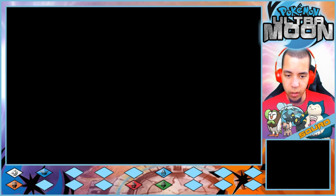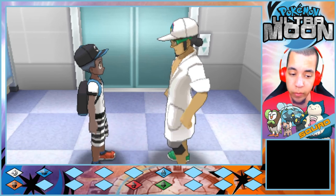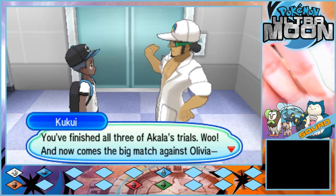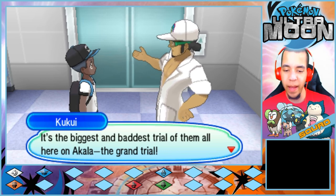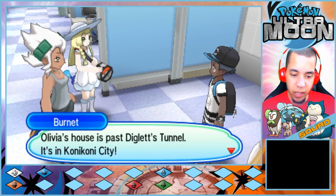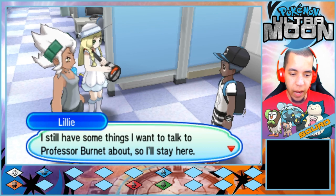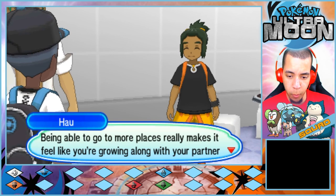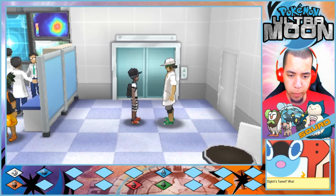How about that, Domino? If Ultra Beasts are really out there, I wonder what kinds of moves they can use — they can probably use four moves. We finished all three of Akala's trials! And now comes the big match against Olivia, the Island Kahuna — it's the biggest and baddest trial of them all here in Akala. The Grand Trial. Olivia's house is past Diglett's Tunnel, in Konikoni City. I still have some things I want to talk to Professor Burnett about, so I'll stay here.